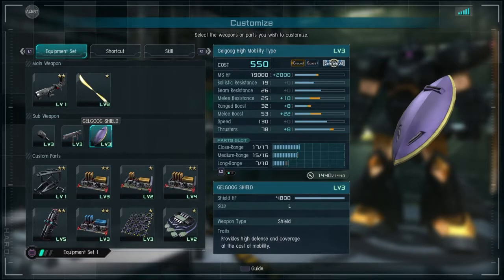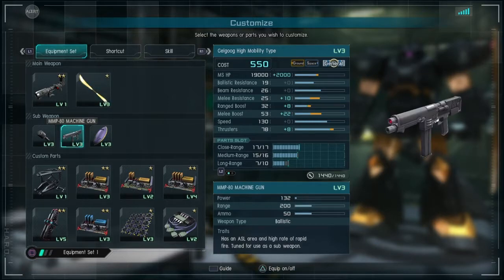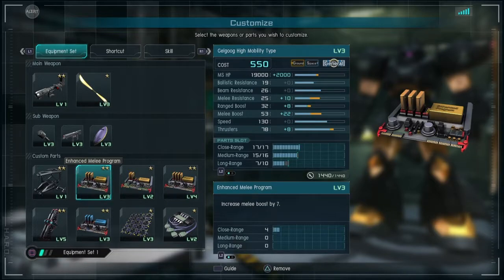Your shield is pretty durable. It's got 4.8k health, it is large so it blocks a lot of bullets, and it's probably your best friend in close-quarters combat. It will absorb melee hits that you don't want to directly take. I run my suit at about 19k health with 10 melee resist, 26 beam resist, 19 ballistic resistance, 8 range boosts, 53 melee boosts, 130 speed which is baseline, and 78 thrusters.